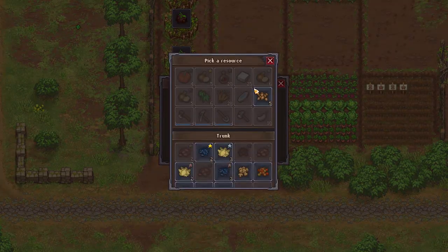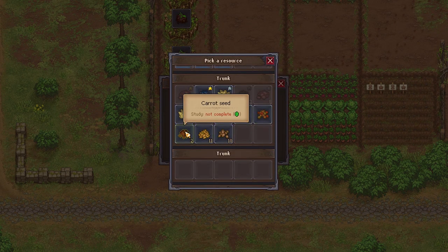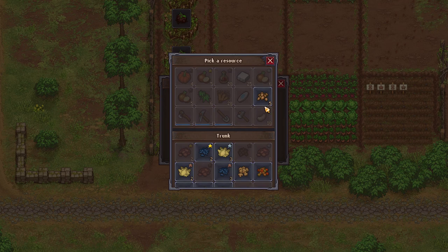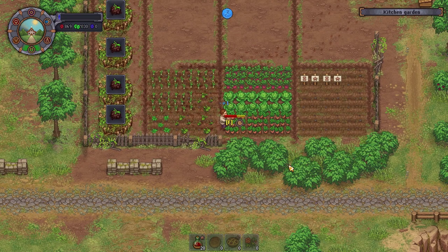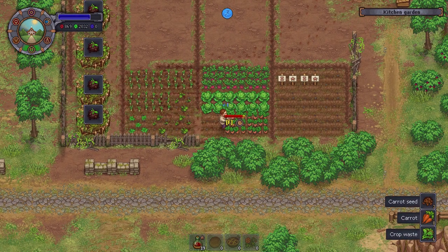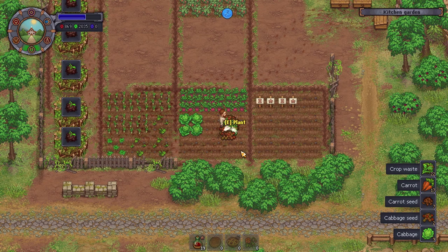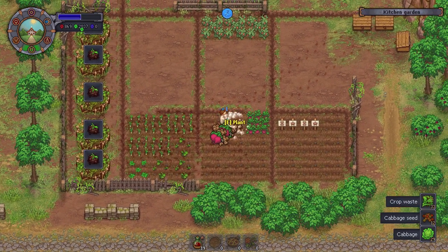Have I got any other seeds that I can plant here that would be useful? Not really — not a single item. I guess I'll just pop some hemp down, that'll be fine. We definitely need a lot more carrots, though. That wine is so good — just one glug of wine and I'm almost at full energy. If I had silver wine, I'd be right on top of full energy, I believe.